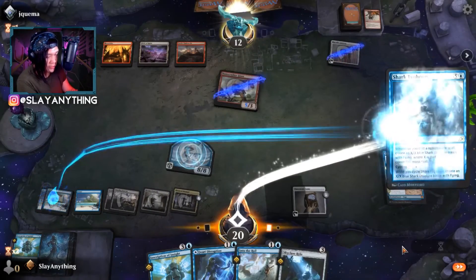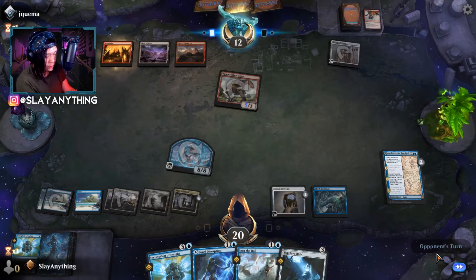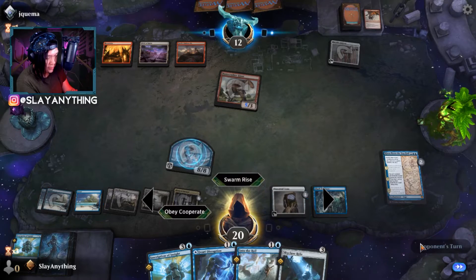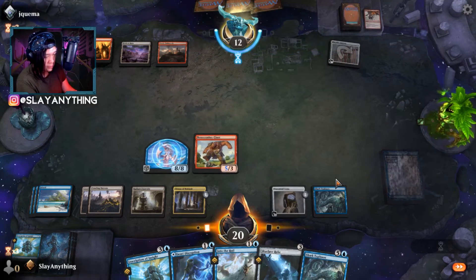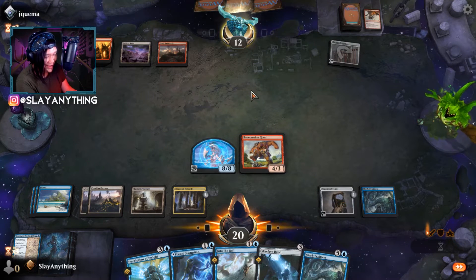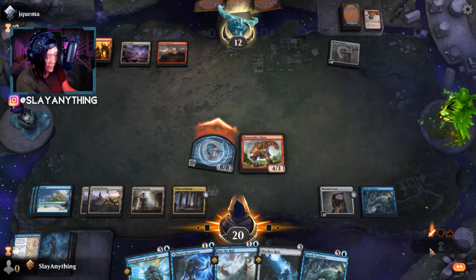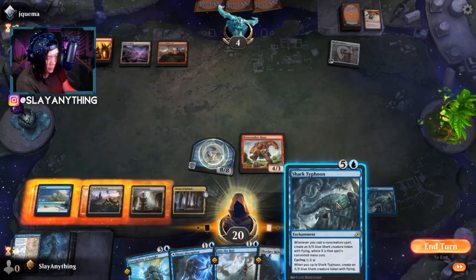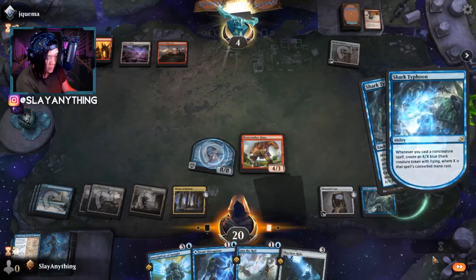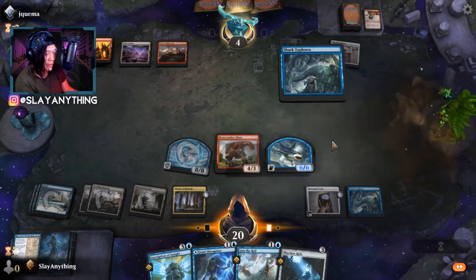We hardcast Shark Typhoon for more options moving forward. We take their Bonecrusher with Kiora. Opponent did the sad Hedron, then the angry Hedron — hilarious. We're swinging for 8. The opponent probably won't like the second Shark Typhoon either. The scoop looks incoming — if I were in Jay Quema's shoes, I'd scoop too.